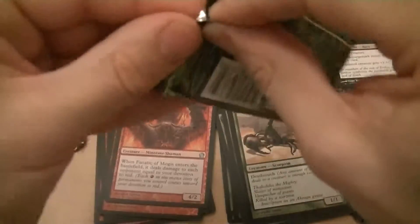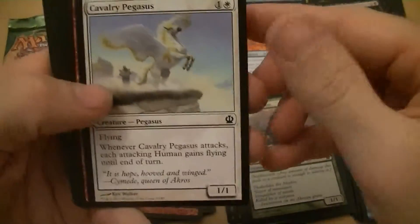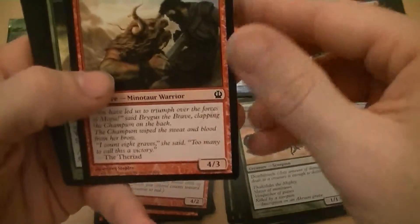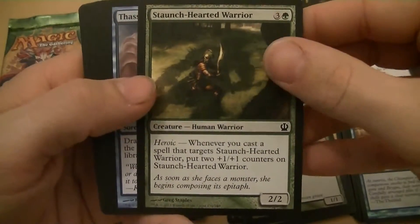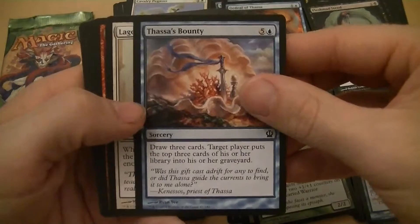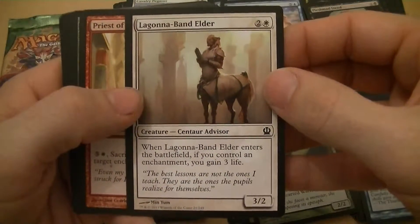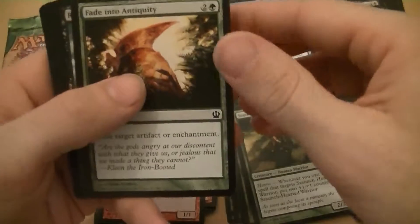Pack five: Fleshmad Steed — two mana for a 2/2, when a creature dies, tap it. Cavalry Pegasus — two mana for a 1/1 flyer, when it attacks each human attacking gains flying until end of turn. Borderland Minotaur — four mana for a 4/3. Staunch Hearted Warrior again — four mana for a 2/2 heroic, when you target it gets two plus one counters. Thassa's Bounty — six mana, draw three cards and target player mills three cards, though it's kind of expensive. Lagonna-Band Elder — three mana for a 3/2, when it enters if you control an enchantment you gain three life.